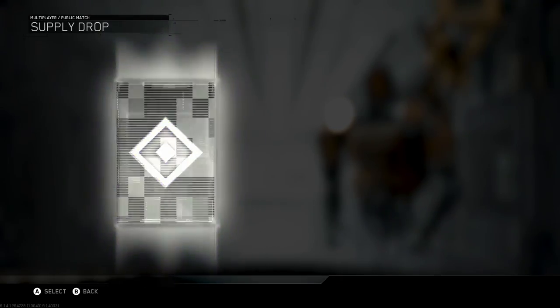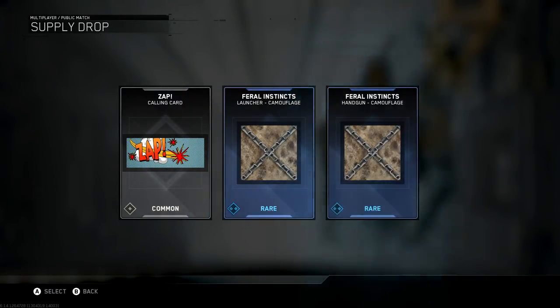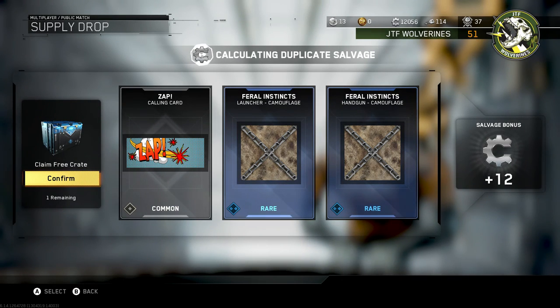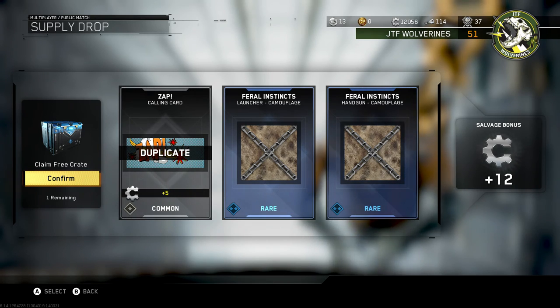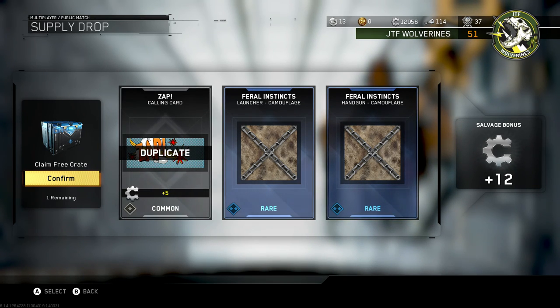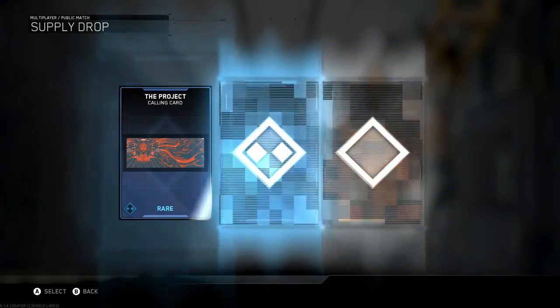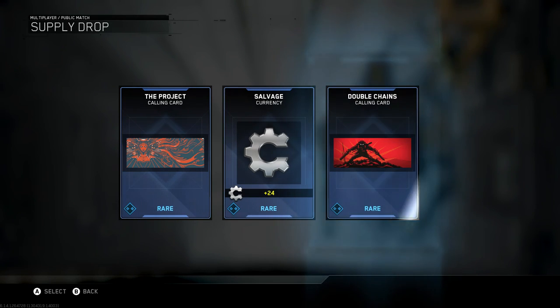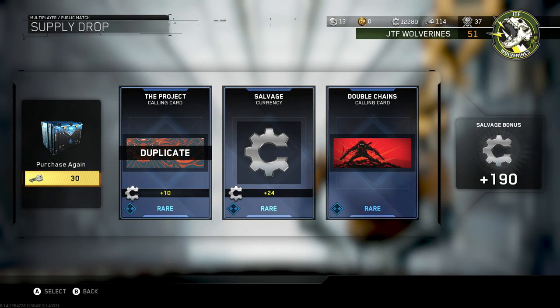Got two more. That looks like some kind of Chewbacca camouflage — I got it for a launcher and a handgun. This is the last one, guys. I guess I'm happy we're seeing all blue. Look at that — we've got five more double XP tokens. And that's it.